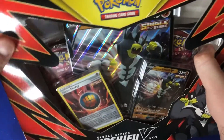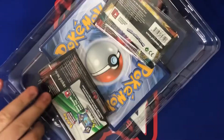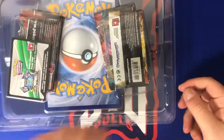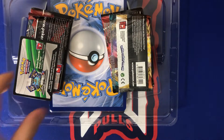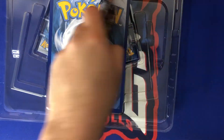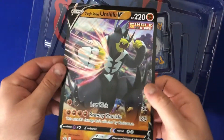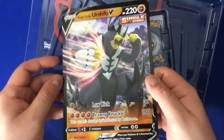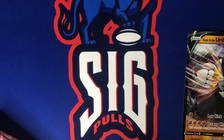I haven't seen too many of these ripped yet — mostly ETBs and booster boxes so far. I do have a booster box to rip as well. I might switch it up and come back to Battle Styles later rather than doing it three weeks in a row. I also have some Hidden Fates sitting around — let me know if you want Hidden Fates next week or the Battle Styles booster box, down in the comments.